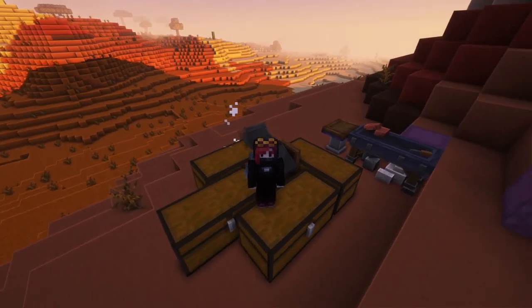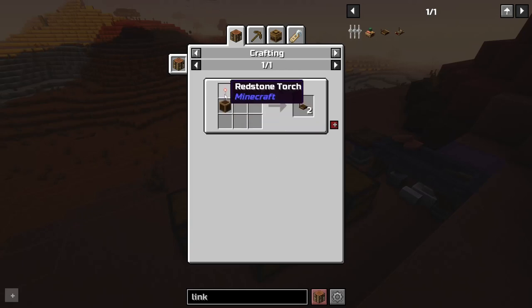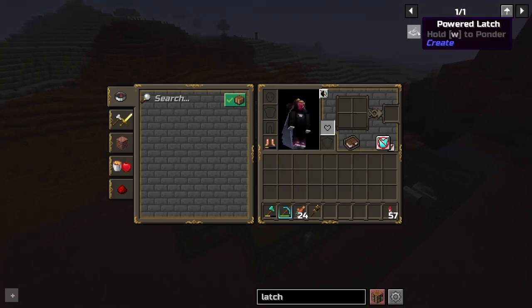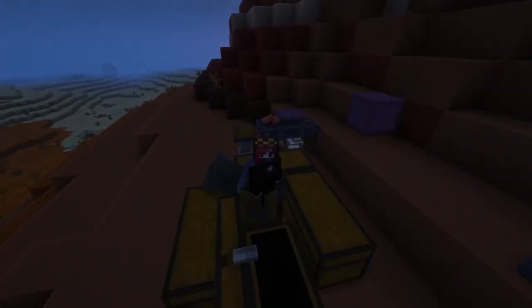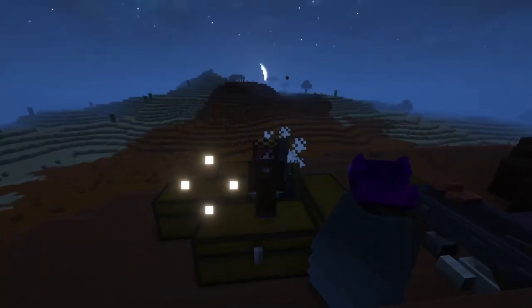To automate the industrial area, we will need many redstone components. We're going to need redstone links, pulse repeaters and emitters, many latches of both kinds. You get what I mean, it's a lot of stuff. So I thought, because we are very often crafting Create components, it's about time we make a manufacturing area. And that's what we are here for today.